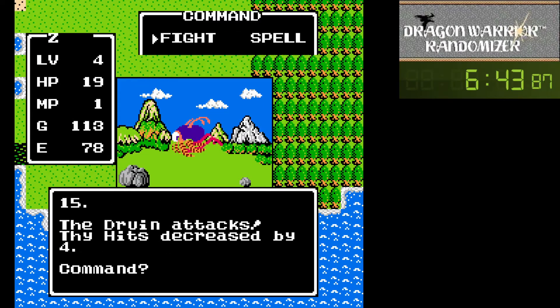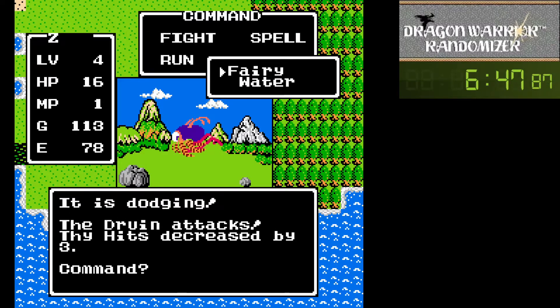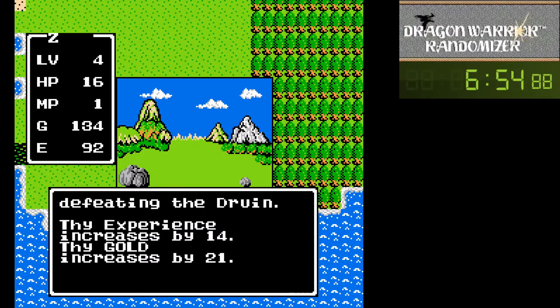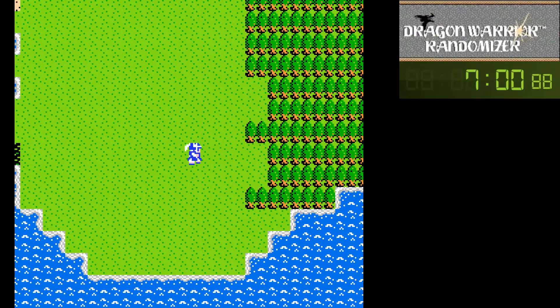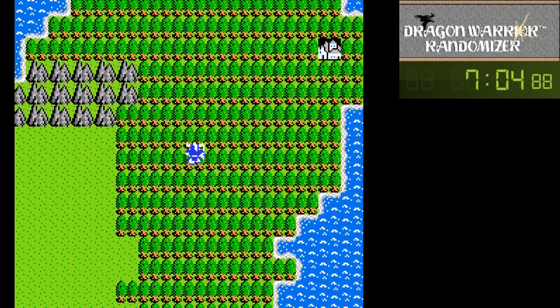Nice fairy water. We should be able to - nope, we'll just throw the last one. We'll get level five. There's some power, we got some more MP. Oh, we got another town up here.